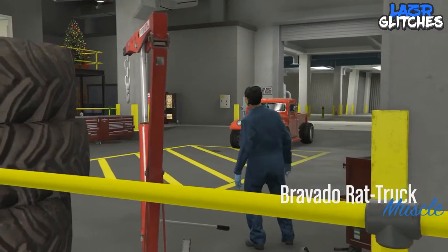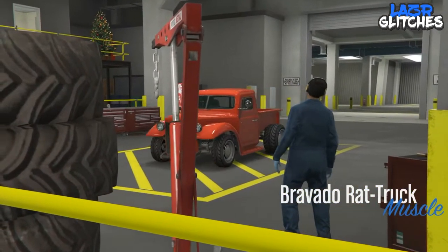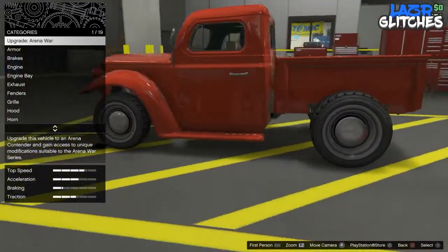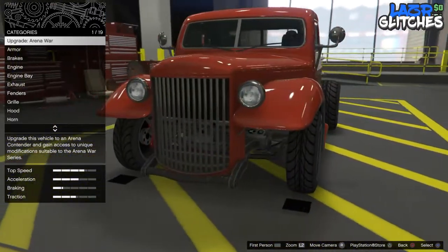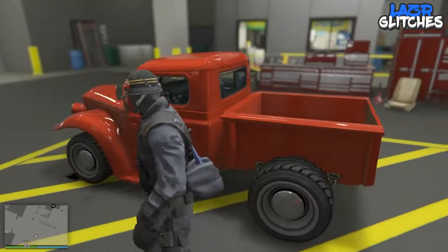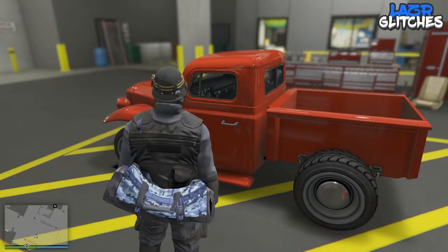Once you have hit it correctly — as you can see on screen — your vehicle will come straight back into the garage with the name of the vehicle shown in the bottom right-hand corner. From here, exit the vehicle again, get the Gerald job ready, and get back in the vehicle.